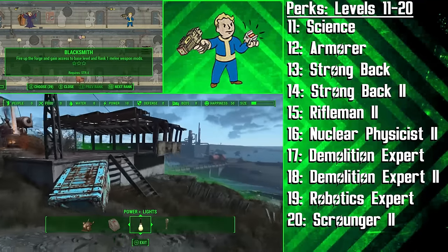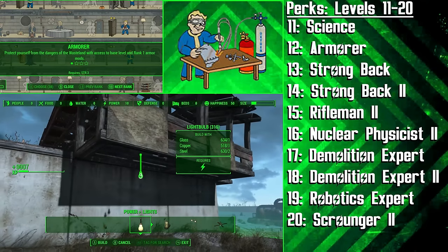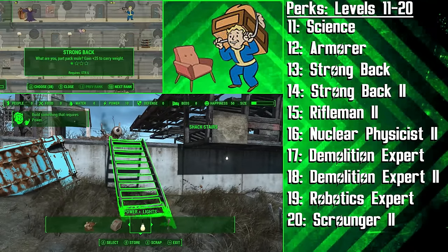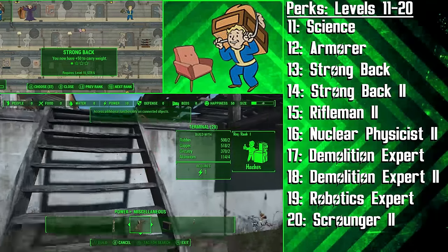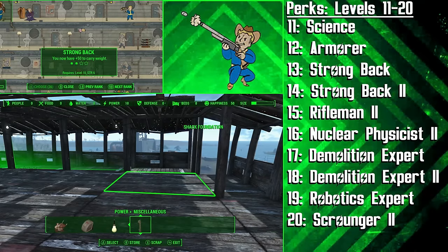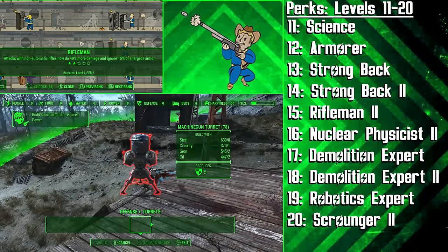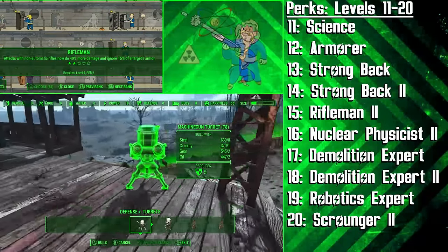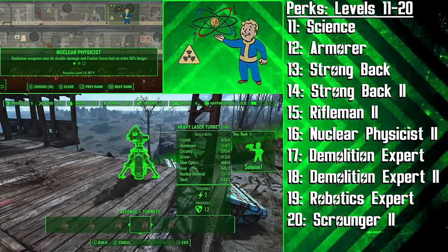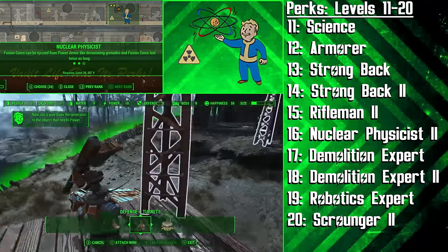Next up we get the Science perk, followed by the Armorer perk. This allows the Tinkerer to start playing with her Power Armor, improving her normal armour and modifying energy-based rifles. At levels 13 and 14 we invest in the Strongback perk to help us carry more junk, and with two ranks of this we're going to have 50 more points of carry weight. We then get the second rank of Rifleman to cause 40% more rifle damage and also ignore 15% of target armour.